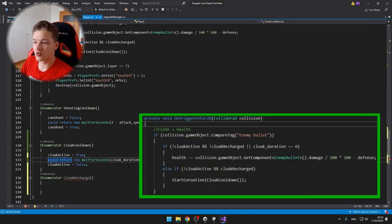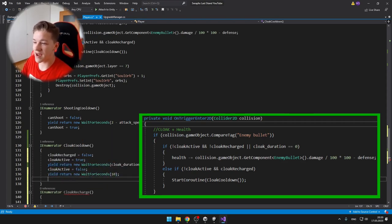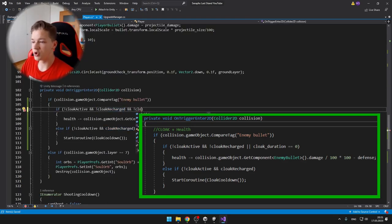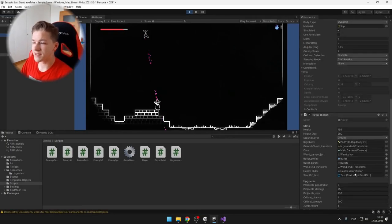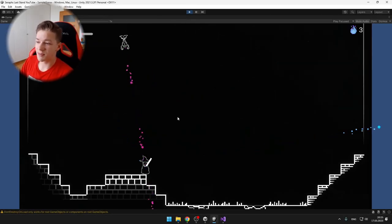Next we have the OnTriggerEnter void, where when the player collides with the enemy bullet, I am checking if either the cloak is not active and not recharged, or the cloak duration is set to 0, which means that we don't have the upgrade — then I just subtract the health of the player. But else if the cloak is not active and is recharged, then I start the coroutine with the cooldown.